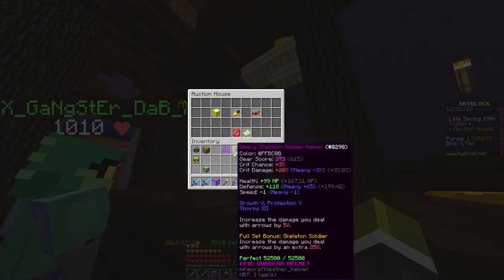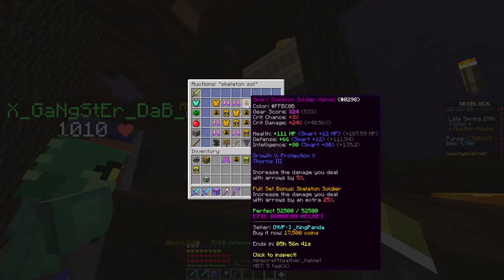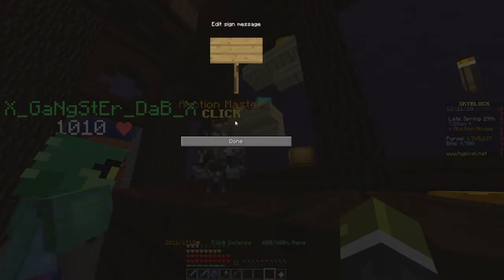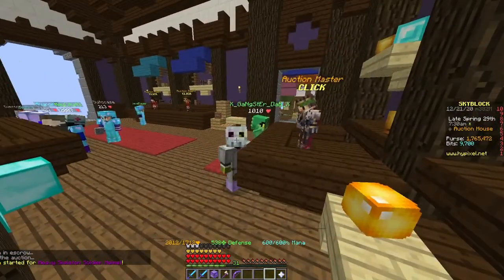Next is the skeleton soldier helmet. The lowest price is 17.5k, and we're going to be listing it up for 12,000 coins — that's easy gone as well. So that made us again 12,000 coins profit very very easily.